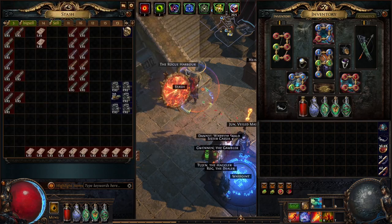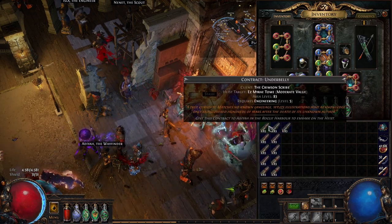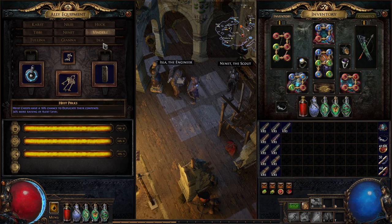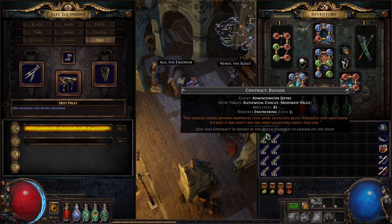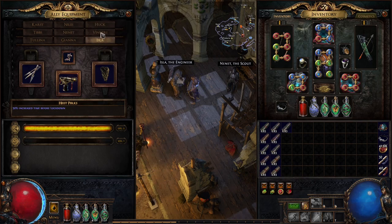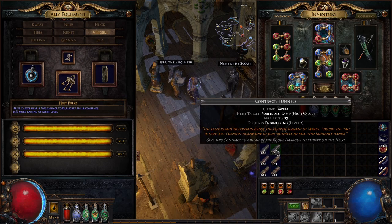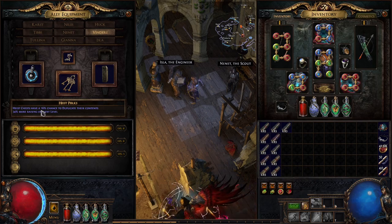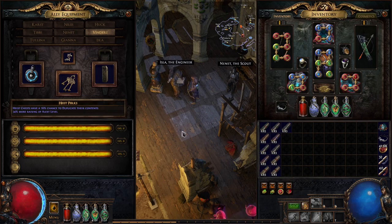Now we go to the rogue harbor and run these contracts. We have a last quick look at the equipment of our rogues. For level four and five contracts we take Isla, who has the brooch that can duplicate basic currency — the awakened sextants we're after — and can duplicate maps, which are quite valuable in these chests. For level one to three contracts we take Vinderi, who has the same brooch and also a 16% chance to duplicate the entire contents of chests.